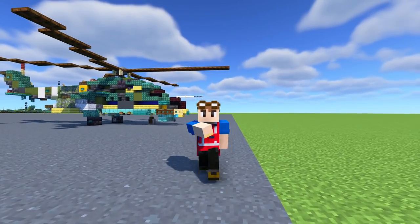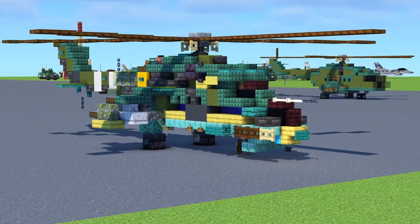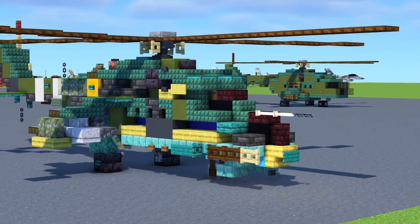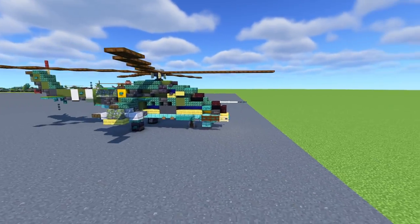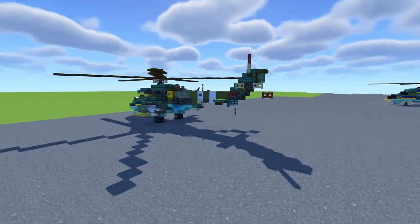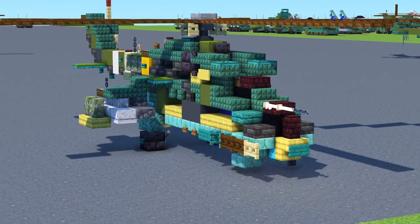Welcome back guys to the Minecraft Military Force. Today we're going to be building the Mil-Mi-24. This is the Hind Attack Helicopter nicknamed the Flying Tank by Soviet pilots. It's currently in use in 58 countries like Russia, Ukraine, Poland, etc. And the one we're building today specifically is from the Ukrainian Ground Forces.